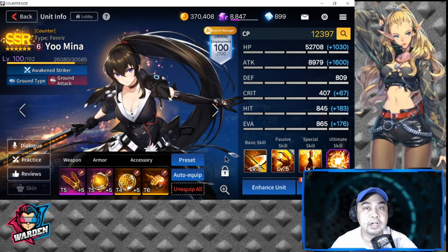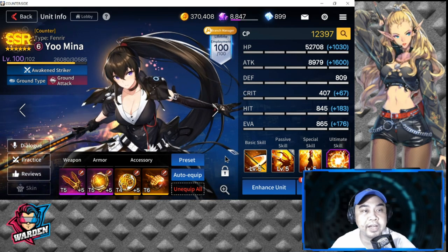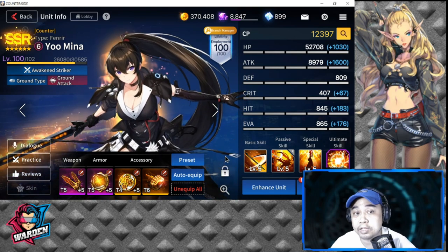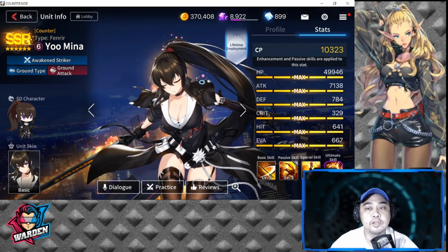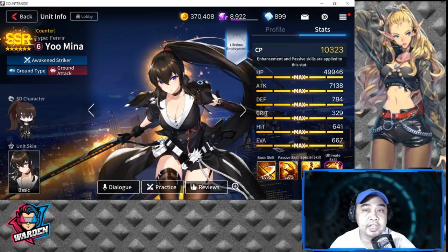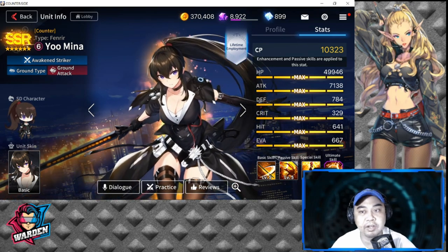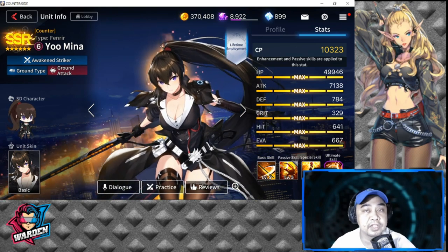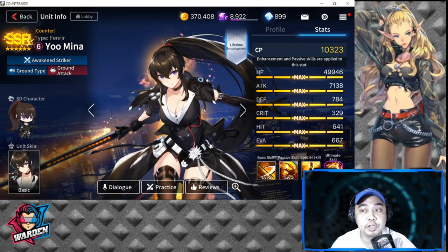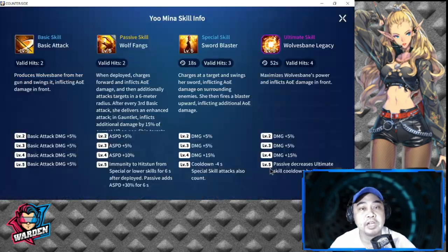Let's start with her profile. She is an SSR Awakened type, ground type unit with ground attack. In terms of combat power she is 10,323. HP is nearly 50,000, which is above average. Attack is high at 7,138. Defense is above average at 784. Crit is low at 329, and hit and evasion are below average at 641 and 667 respectively.